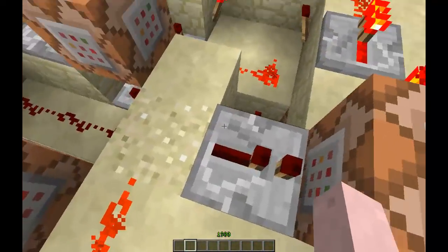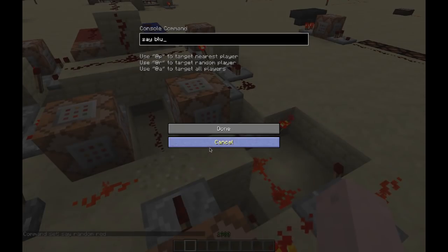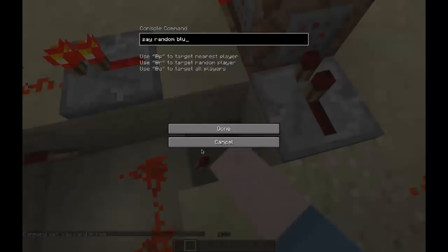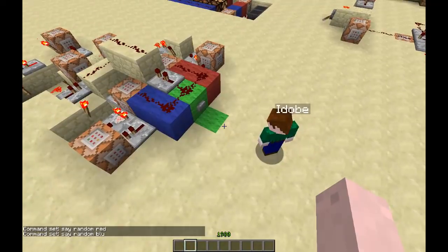So this is a randomizer — it gives either random red or random blue. I'll show you what it looks like when teams are even.